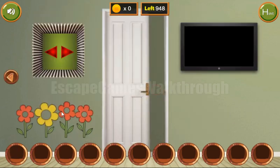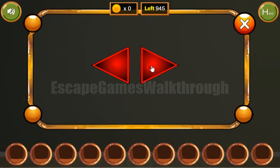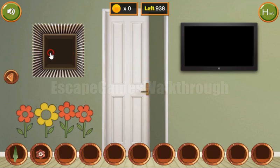Let's open the door and look at the leaves of these flowers. They point: left, right, right, left, right, left and right. So we input: left, right, right, left, right, left and right. We've got a rag and a flower.